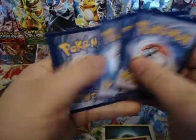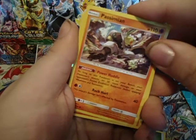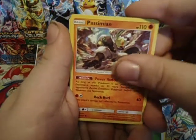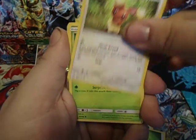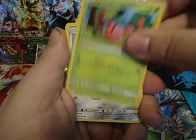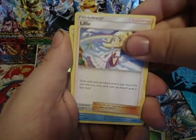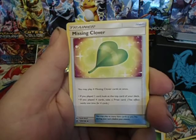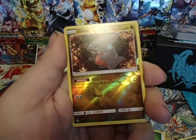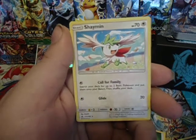Pack four: we have a Passimian, Hippopotas, Ribombee, Cherubi, Magnemite, Lillie, Manaphy — nice — Missing Clover, Gible Reverse, and a Shaman.